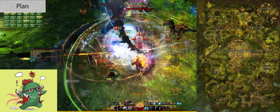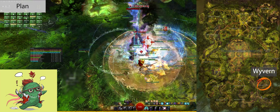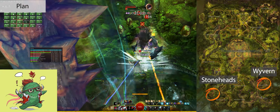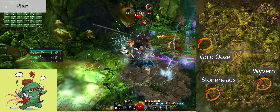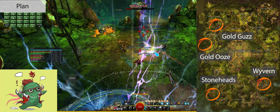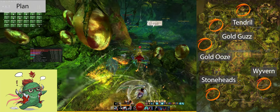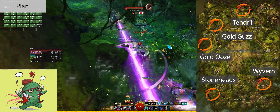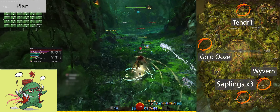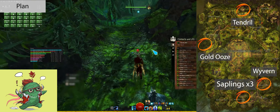The other post-Pylon events include: Legendary Wyvern after completing the Southeast Pylon; two Champion Stoneheads at Southwest Pylon; Champion Gold Ooze at West Pylon; Champion Gold Guzzler after completing all of West Pylon; and the Champion Tendril after completing all of North Pylons. For my trains, my priorities are the three South Blighted Sapling events, the Legendary Wyvern, the Gold Ooze if it is up, and the Tendril if it is up.